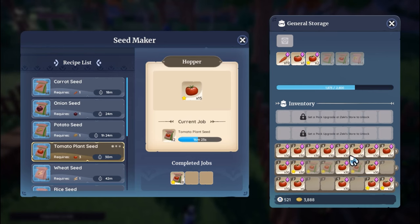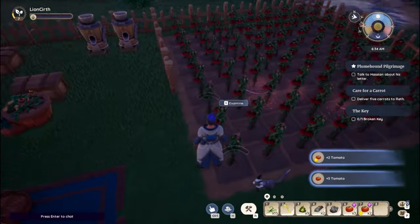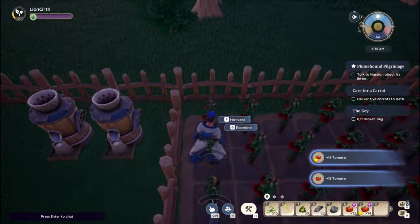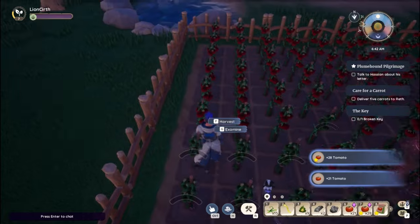Here's the real game changer — the seed collector. With this, we're going to turn three tomatoes into two bags of seed. You want to convert all of your tomatoes into seeds, so you might need a couple of those collectors. The reason we do this is because seeds sell for more. If they're quality, you're going to get 120 gold per bag.